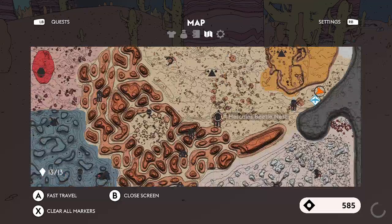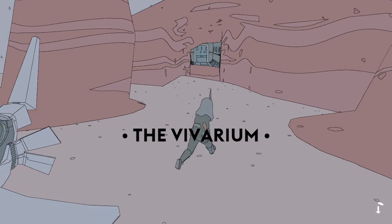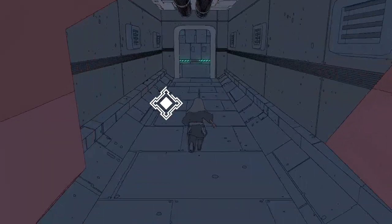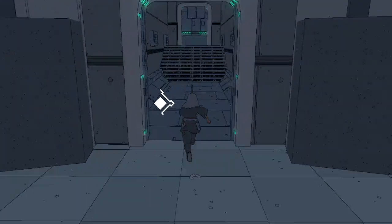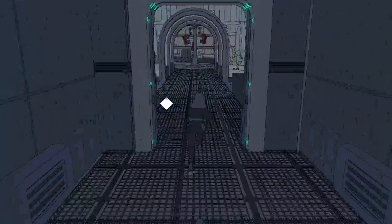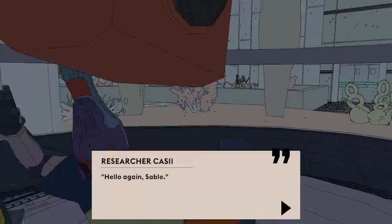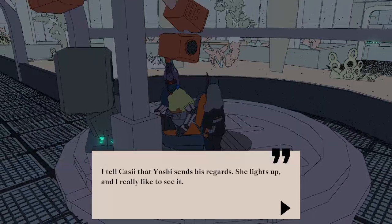I don't want this to be just a nothing episode, so let's go do the maps in this episode as well. To keep things interesting, I'll start next episode at the Mysterious Shrine and see if Fear has translated those writings yet. Hopefully she has. All right — Cassie, is your name Cassie? That's the name I remember. Hello again, Sable. Yoshi says hello. She lights up and I really like to see it.